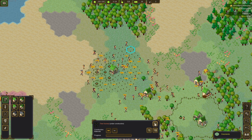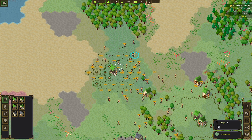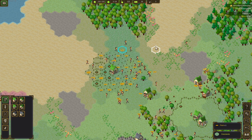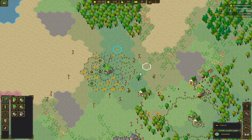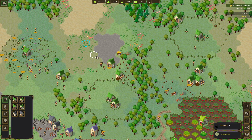Look at the amount of builders and carriers we have — holy crap! We are doing so much work. We got 232 people! They're moving so fast — look at this, holy crap, I love it.